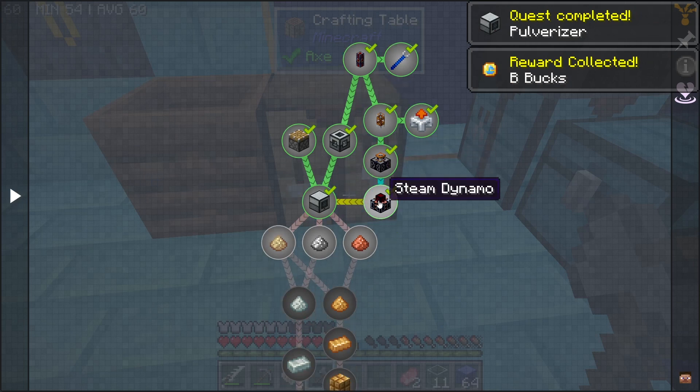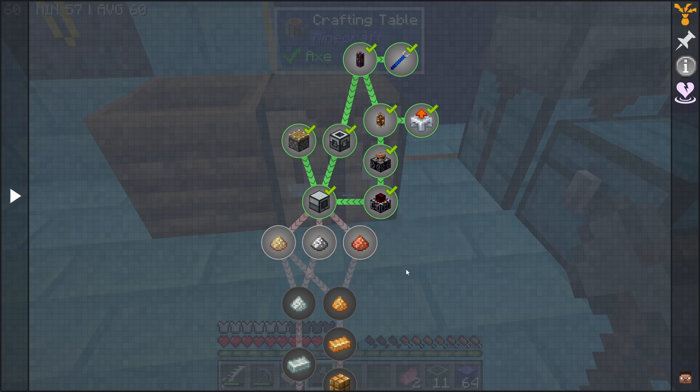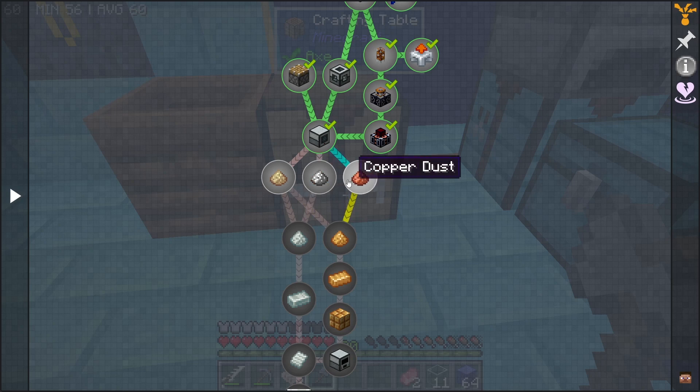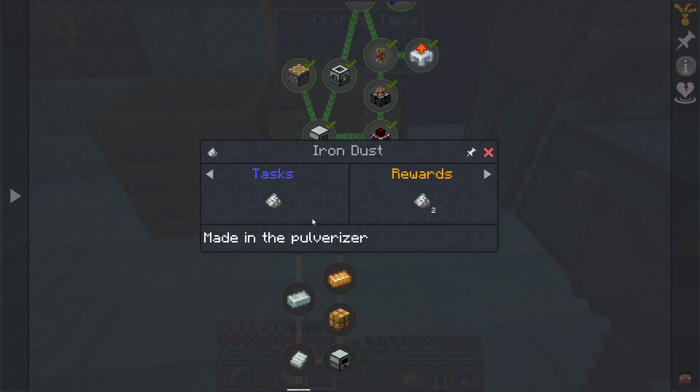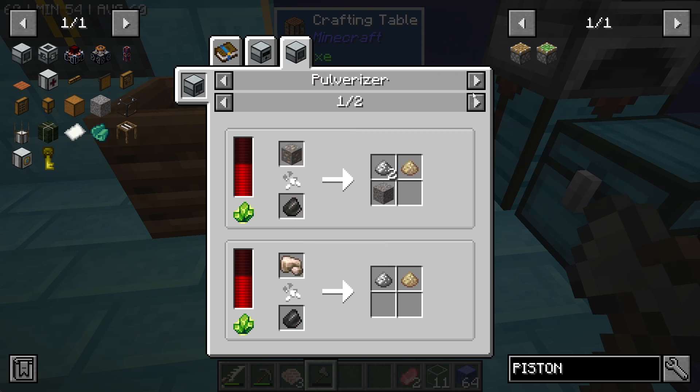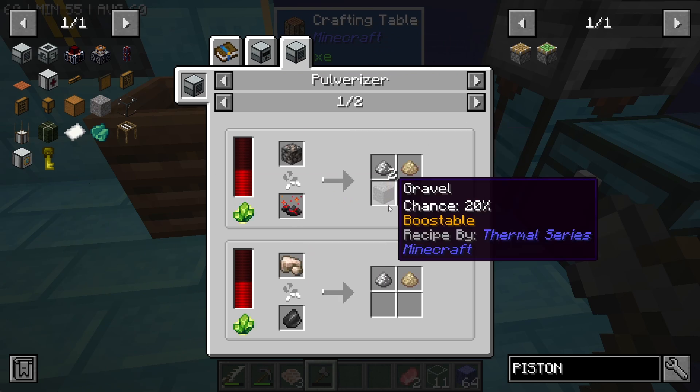Okay, so now the steam dynamo goes with the pulverizer to make iron dust, nickel dust, and copper dust. Iron dust and nickel dust make invar. Iron dust and copper dust make constantan. So let's just put it through the pulverizer and it'll make dust.